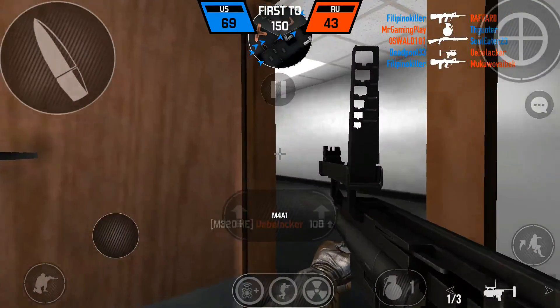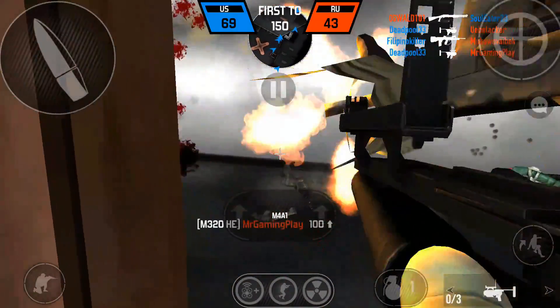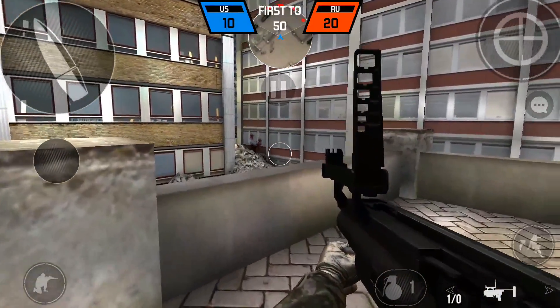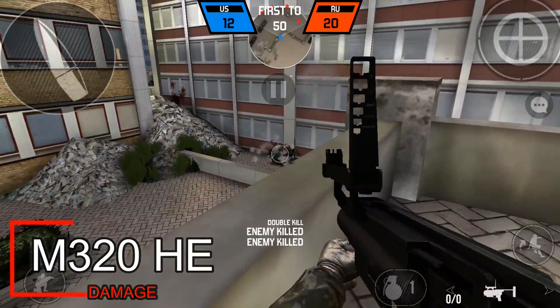That isn't the case with the HE gun. If you hit the target perfectly, then it's surely a one shot kill whether the enemy is near or at a distance. Also with the HE gun, you can get multiple kills if you shoot at crowded enemies. But in the case of the DART gun, you can get only a max of a double kill, and that too in very rare cases.